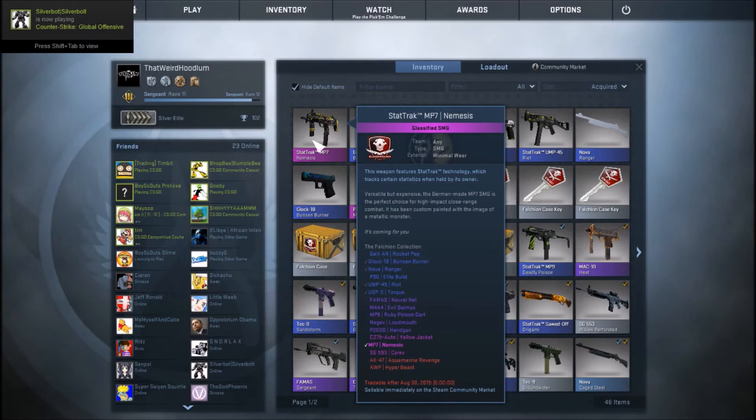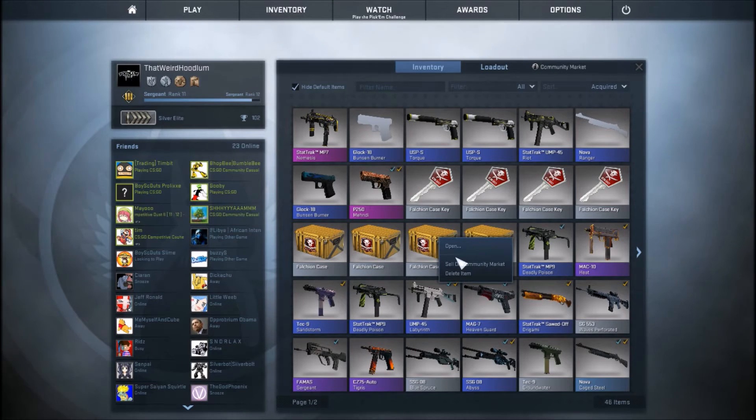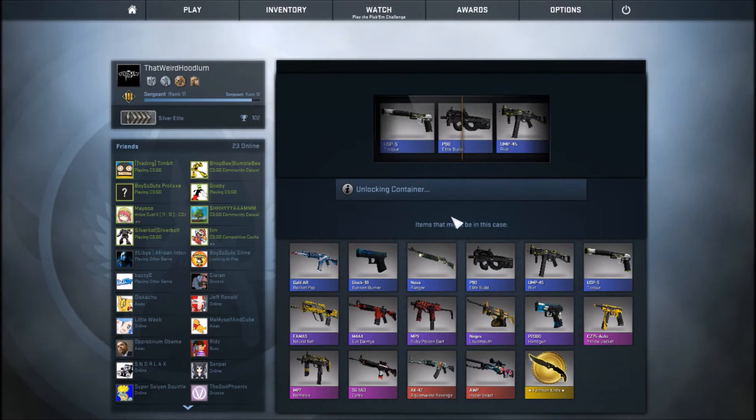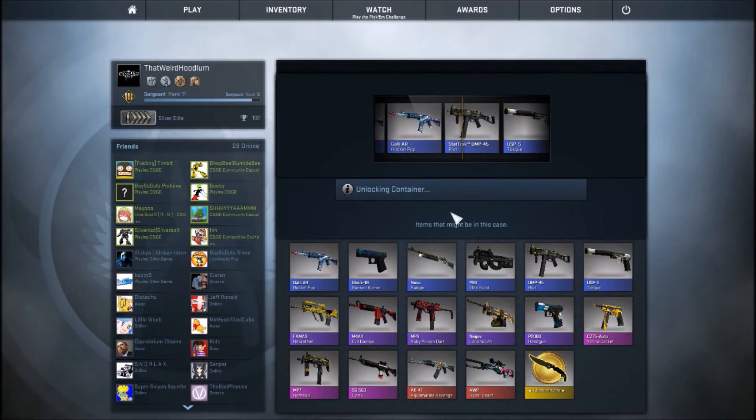$18! Woo. That's sick, here we go — hype. I got four more. Stat Track UMP Riot, another one. Not bad — minimal wear.